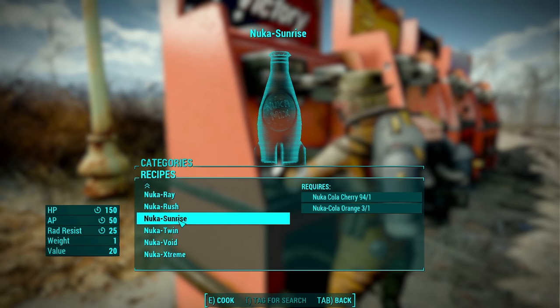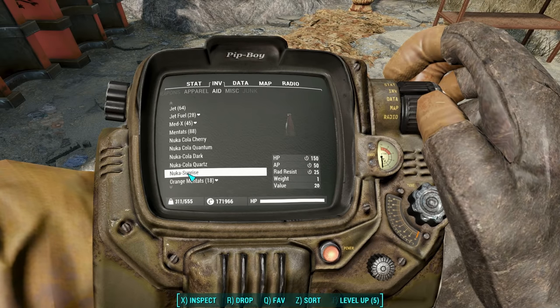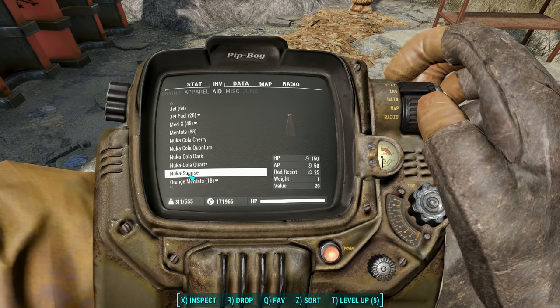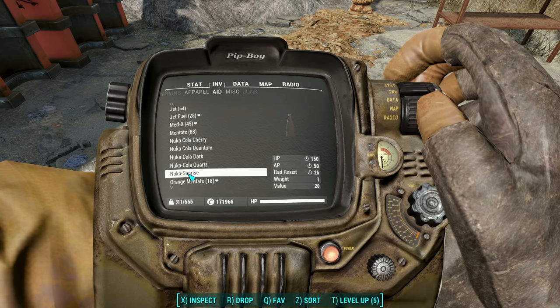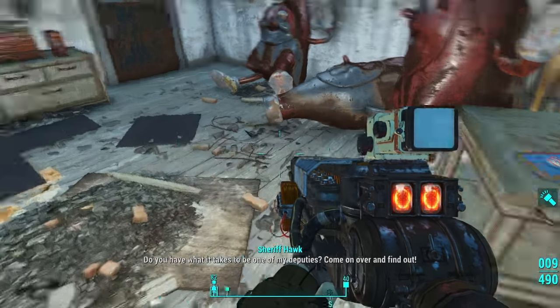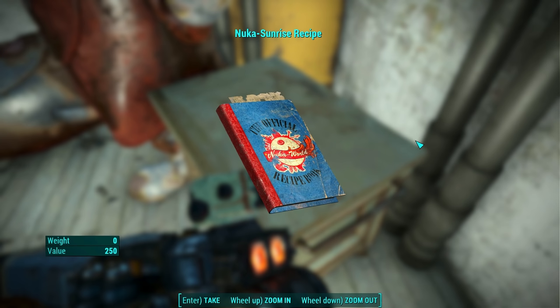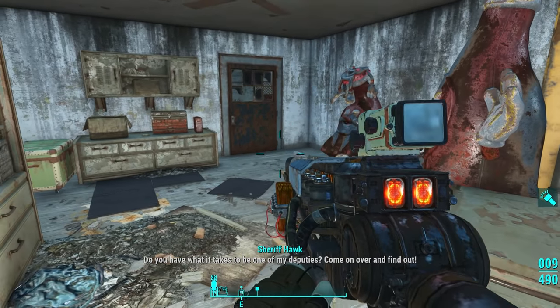Nuka Sunrise: one Cola Cherry and one Orange — 150 HP over time, 50 AP over time, and 25 rad resist. And you've got your basic brown bottle here. To find this recipe book, go to Dry Rock Gulch, check out the theater — there's a building to the south and you need to unlock a door inside of it to find the book.